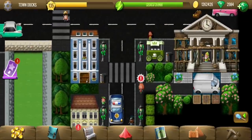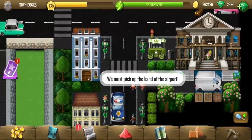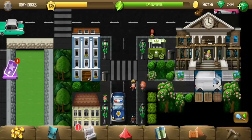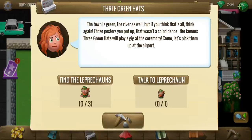We got to end the quest — here is the end goal. Although we haven't done all the tiles yet. Next step: picking a band at the airport. That will be for the next location. For now, we've got to find the missing tiles.